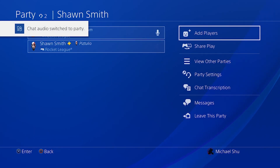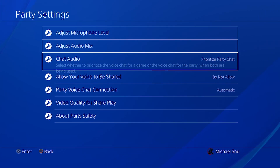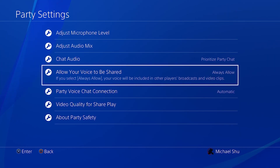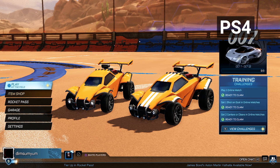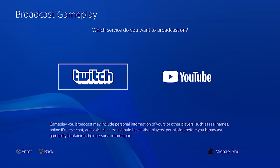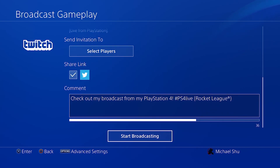Once everybody is in the party, they can opt into broadcasting their audio by going into their party settings and setting the 'Allow your voice to be shared' option to 'Always Allow.' On a PS4, the one broadcasting the game will press the Share button on their controller and select Broadcast Gameplay, selecting Twitch. Make sure you're sharing your microphone audio, set your settings, and start broadcasting.